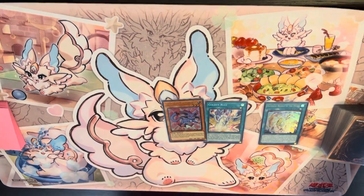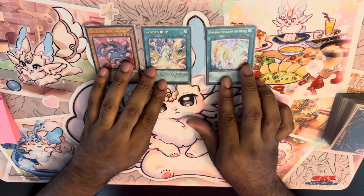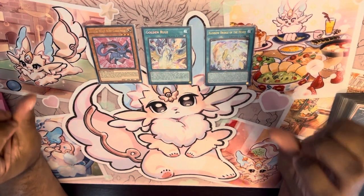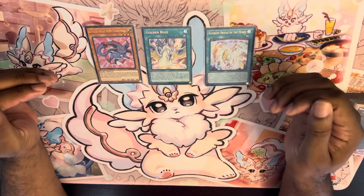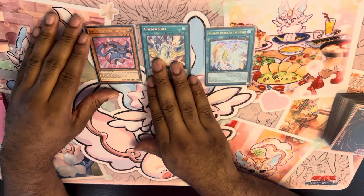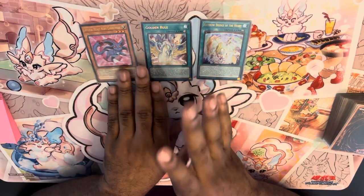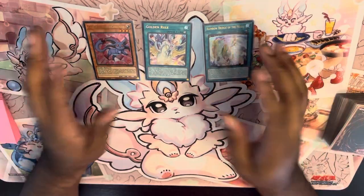Greetings and salutations, movers and shakers. Today I have a combo video for you using the new support card for Crystal Beasts: Golden Rule. What is great about this card is that it opens so many doors and gets you so many more Crystal Beasts on the field and in your graveyard, so you can just go for that Rainbow Dragon endgame. You're going to need Golden Rule, Crystal Beast Ruby Carbuncle, and Rainbow Bridge of the Heart. If you open with these three cards, you pretty much win the duel. So let's get right into it.